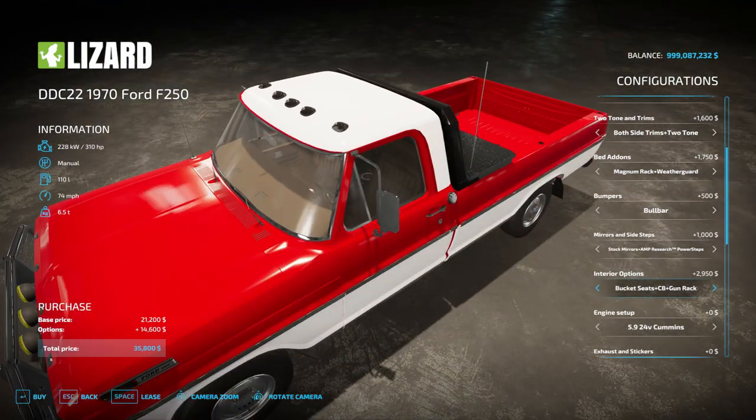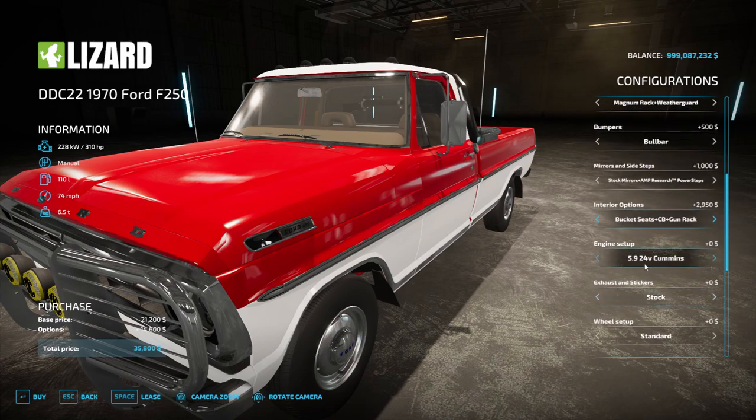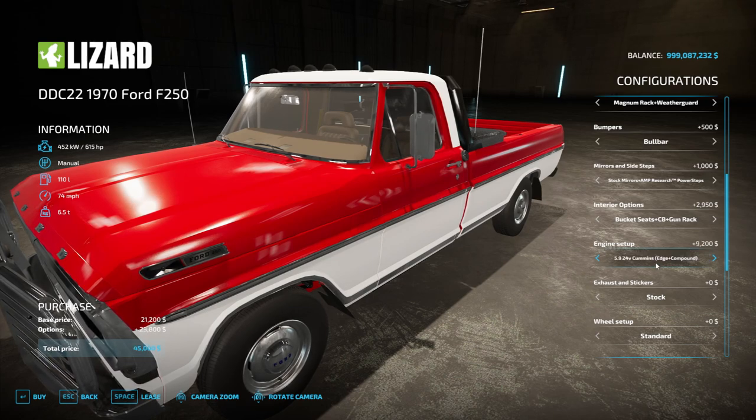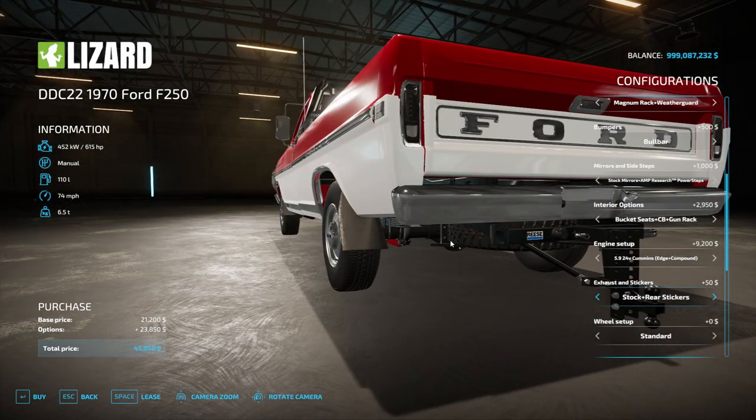Let's load it all the way out — wooden console, bucket seats, CB in the middle. Now this is where I've run into an issue. The standard 5.9 24-valve Cummins engine does not work in automatic. I've tried multiple setups — when this engine is selected, you have to use manual shifting. If you want automatic, you have to pick the Edge Plus Compound option. One engine is 310 horsepower, the other is 615 horsepower. We'll go with the 615. There are also sticker options — a Cummins sticker, a bumper sticker.